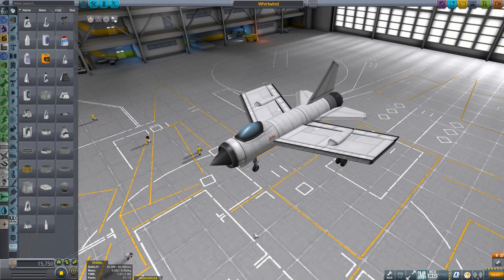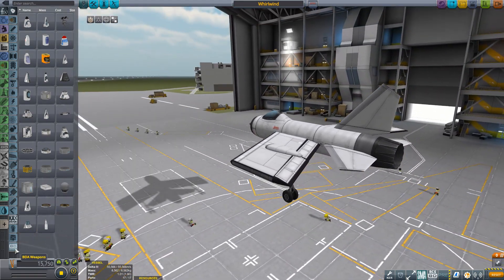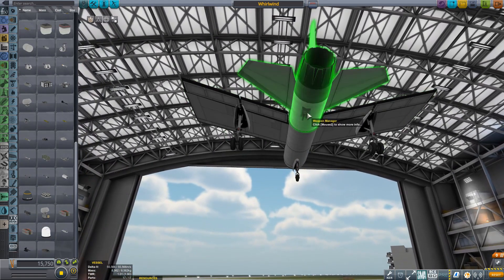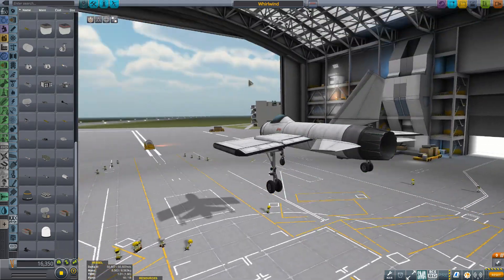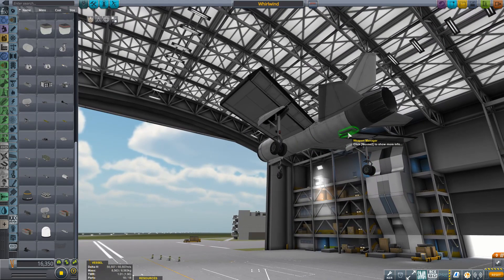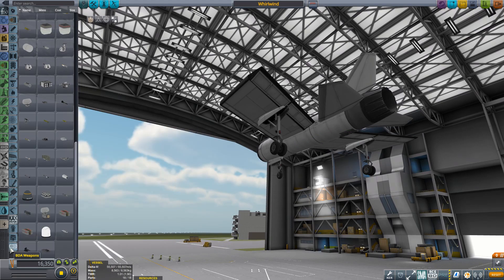So we're in the space plane hangar with the Whirlwind and we are going to get this thing ready for combat. First thing you're going to want to do if you're using BD Armory is get a weapon manager. I'm just going to put it on the bottom and at the back there on this little segment, for reasons that'll become obvious later. Without a weapon manager you're not really going to be able to do anything, and that's normally located at the bottom of the BD Armory section.